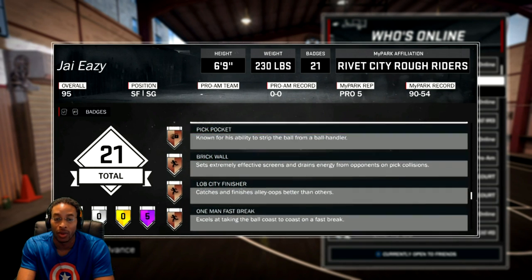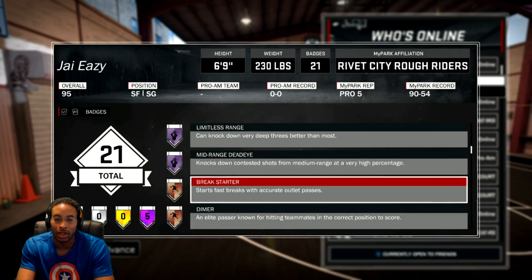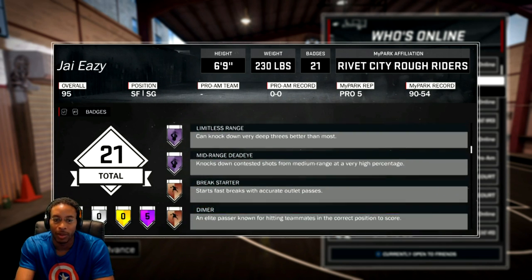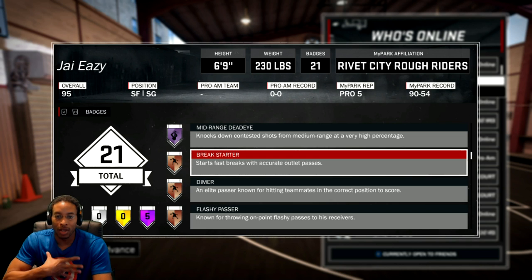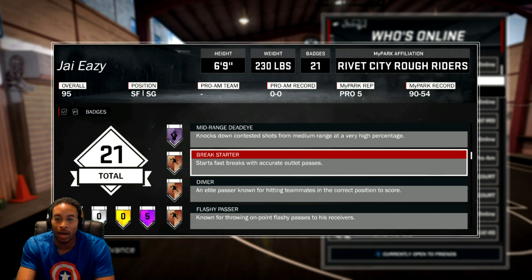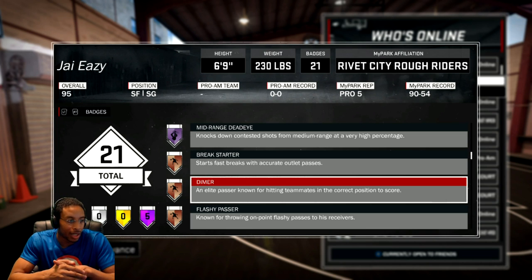On Court Coach is really just for my career so that I can get the ball whenever I want to. But I promise you, the two badges that I love the most — that are not my core badges — because these do make your player ridiculous, are Break Starter and Dimer. Break Starter because I play like a big man — when I'm getting rebounds, I can just throw the outlet pass with confidence. And Dimer so that when I throw the ball to a wide open person, they should be able to hit the shots.